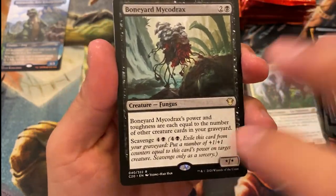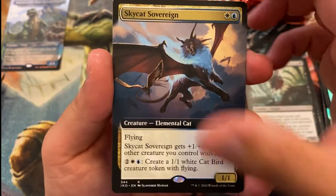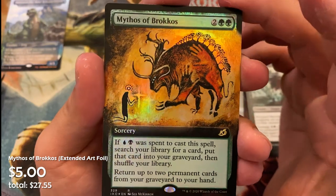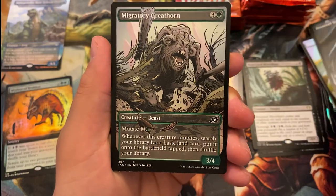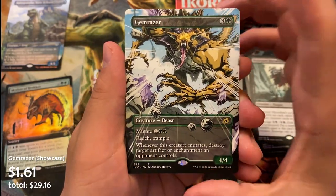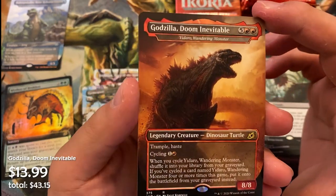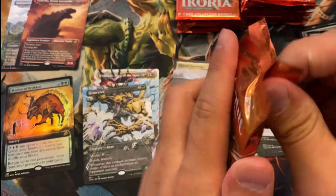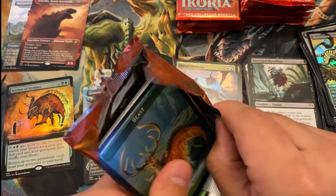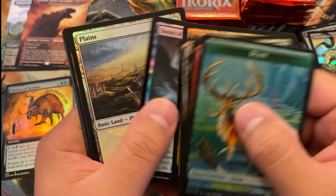Here we have a Boneyard Michael Drax commander card, Sky Cat Sovereign extended art, a box hopper, Mythos of Brokos — not bad. Our showcase cards one and two, and a Dream Razor. Our Godzilla card: Godzilla Doom Inevitable, and in the foil slot, Huntmaster Liger. So far no triumphs yet, no foil alt art triumph, no mythic Godzilla — but we're just two packs in.